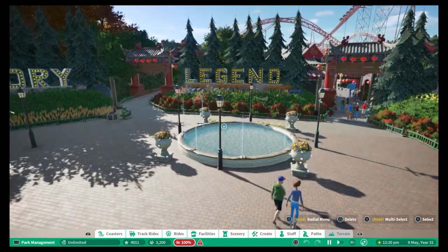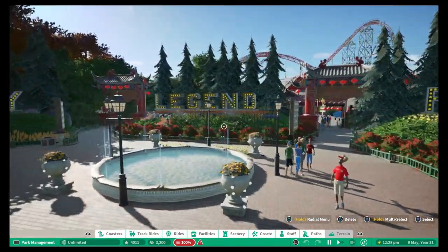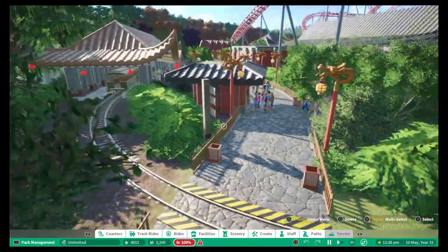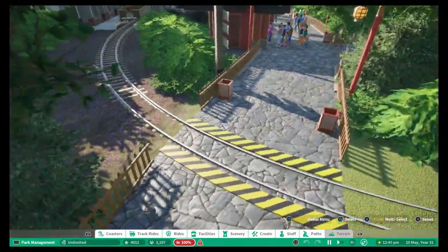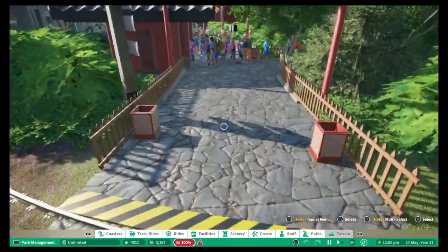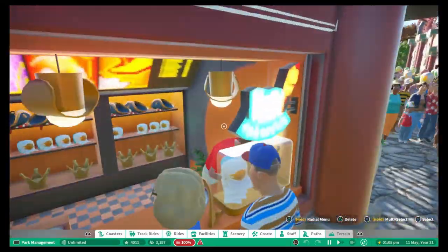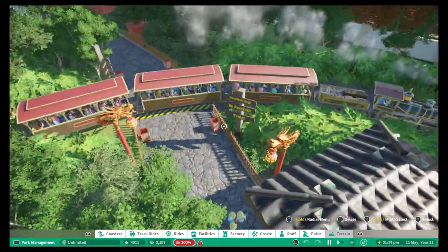It's got music playing that works really well, and you get a nice view of the coaster in the background. We'll go left — judging by the theming we've got China's Legends, so let's go into this section. Straight off we've got a railway going through, with warning signs down: 'Be careful, train.' There's a hat stall and a very busy train station with lots of guests.